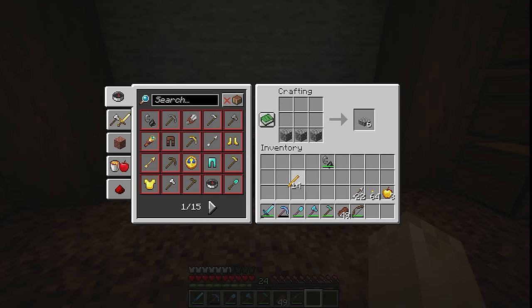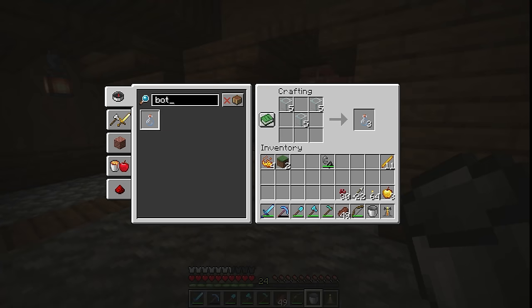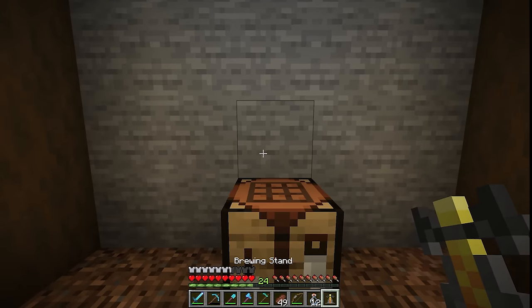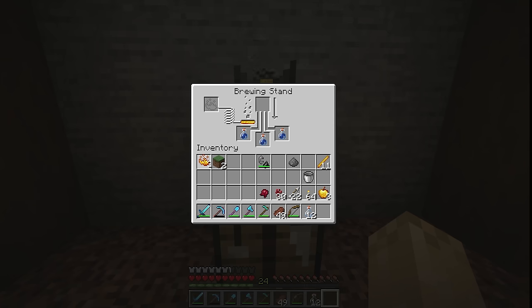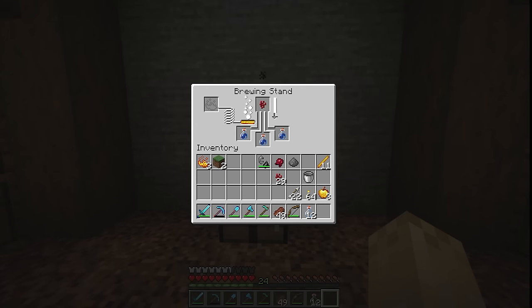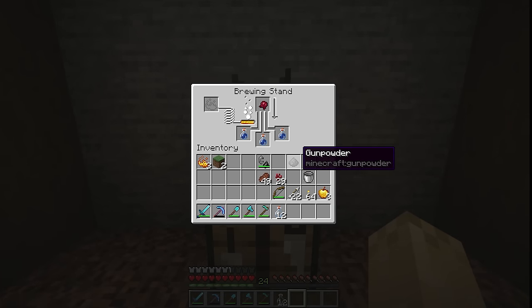I kind of forgot how many little bits and pieces you need in order to do this — you need the brewing stand, bottles, and all the special ingredients for that specific potion. Of course I don't have a water source up at base, so I had to run down to the lake, get a bucket of water, and bring it back up. I couldn't remember if the nether wart or the spider eye went first, so we're gonna find out together. Okay, so that's definitely not the right way. Take two — I think I just need to put the spider eye in and then some gunpowder.